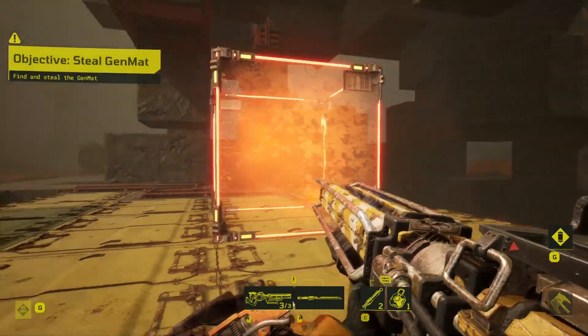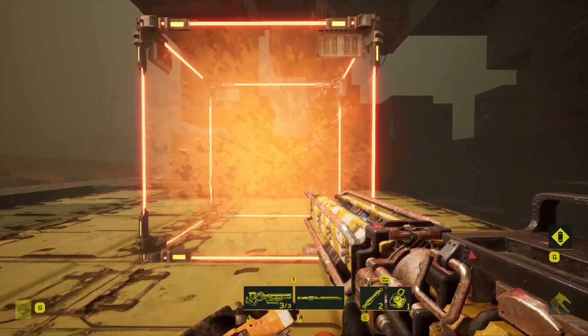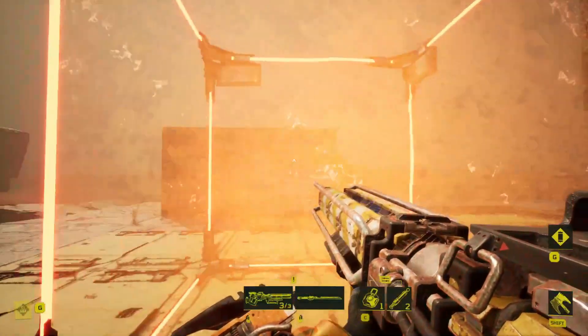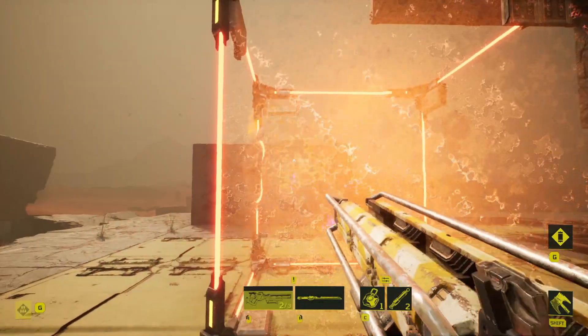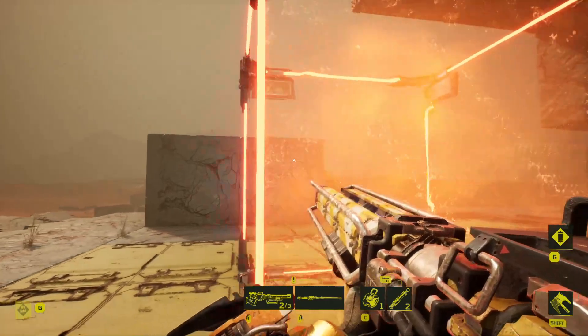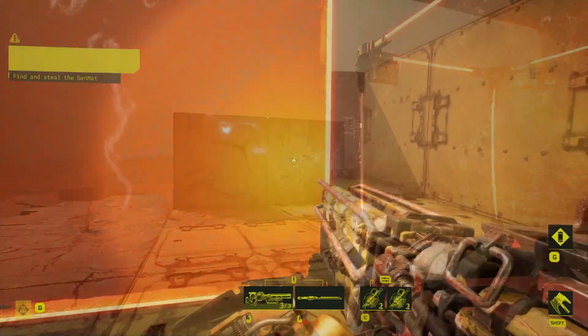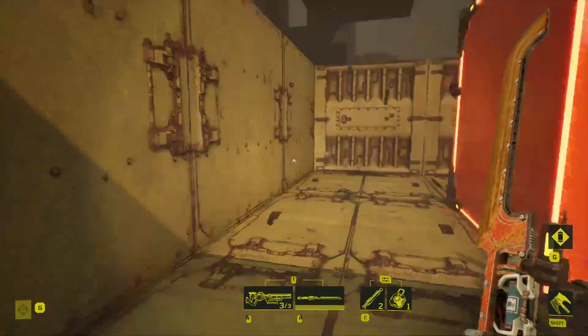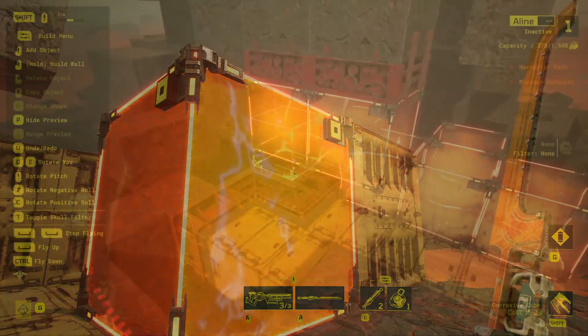The Corrosive Cube is an extremely simple yet effective trap that will damage any custodian that steps into its shiny outer surface, killing them after around three quarters of a second. It also has the benefit of not obstructing projectiles unless modded, enabling you to create ammo traps or conceal a threat on approach, both of which are extremely powerful tools when building a particularly lethal labyrinth.